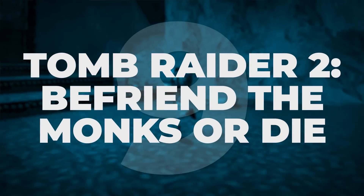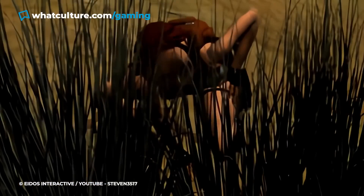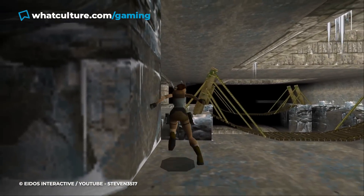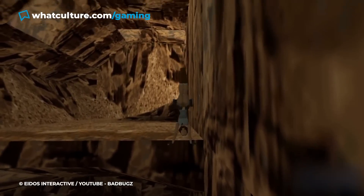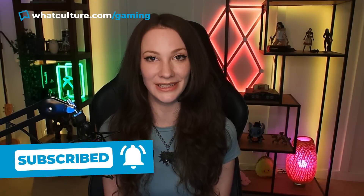Number 9: Tomb Raider 2 — Befriend the monks or die. There are a few rules in the original Tomb Raider games. Number 1: walk up to the edge of a ledge, hop backwards, run forwards, and hold square to do a running leap. Number 2: make sure you do a pointless handstand when rising from a ledge. Number 3: if something is moving, it's almost definitely hostile and needs to die from you shooting it.